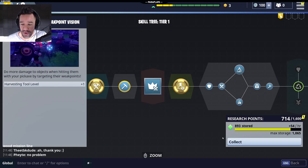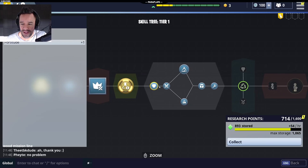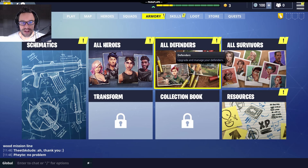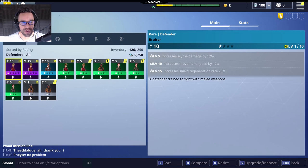I've got no idea — am I supposed to collect these now or do I have to plus one? I don't even know what this stuff does to be honest with you. And what we'll do is we'll come up to the armory — defenders and heroes — no idea what the difference is. These are all the ones I've got; I presume the little arrow up here means more powerful.